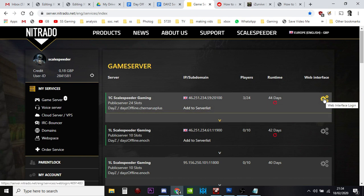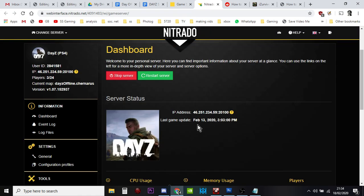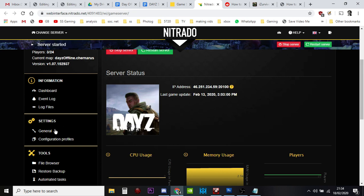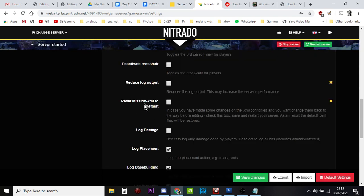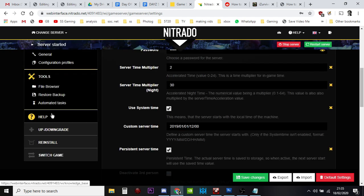Go to the Nitrado web interface, go to the settings for the particular server you want to look at, and go into the file browser. But first, go into Settings, then General, and look at this setting: Reset Mission XML to Default. If you ever edit the files on your DayZ custom server and things go wrong, first do a server restart, second roll back to the previous backup of the file. If that still doesn't work, tick that button, restart your server, and all those XML files will go back to vanilla so your server will work again.